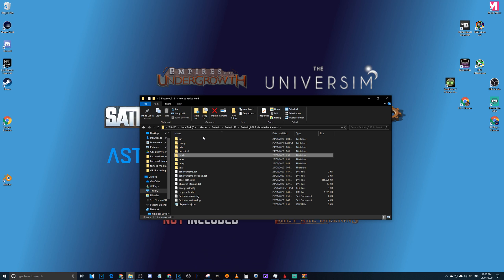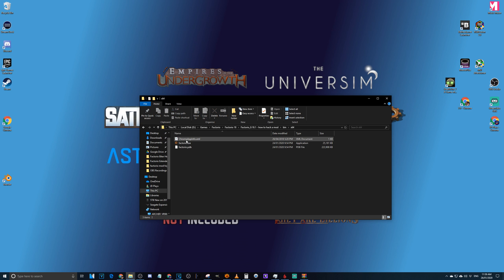G'day mate, welcome to a slightly different sort of video. I'm going to explain how you can hack a mod from version 17 to version 18. Version 18 has been out less than a week and a lot of mod authors are in the process of updating, but some mods may not get updated because authors are away, have stopped playing Factorio, or have abandoned their mods.